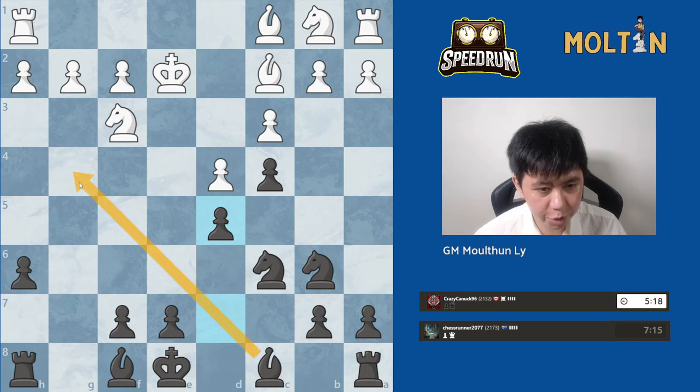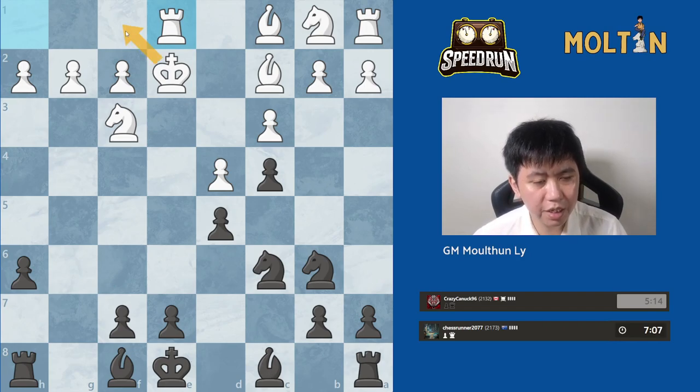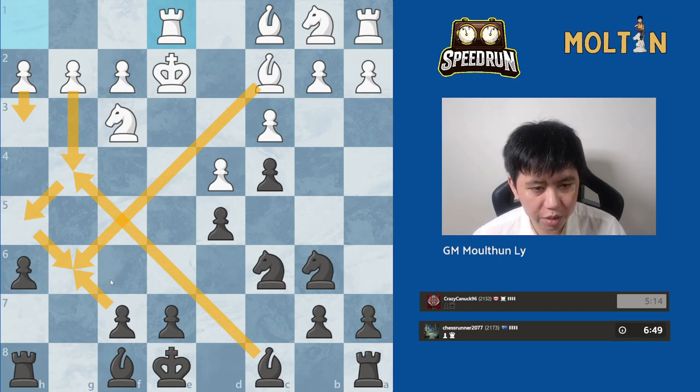Pawn goes to d5, bring the Bishop out. If Knight a3, I might need to play a6 just to stop that pawn from advancing. He wants to go King f1 — that's obvious. Now if I go Bishop to g4, h3, Bishop h5, g4, Bishop g6 and trade off these Bishops, the problem is I might weaken the e5 square. He might play Bishop f4 and try to jump pieces into the e5 square, but at the same time he would weaken his kingside quite a bit.